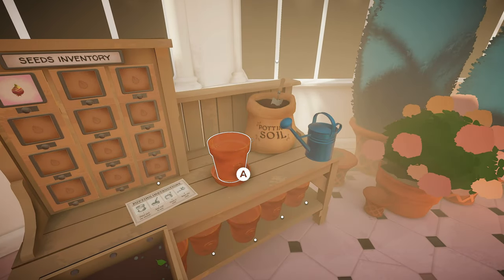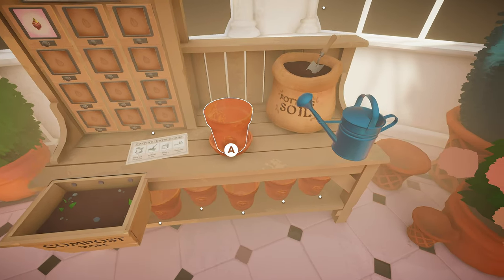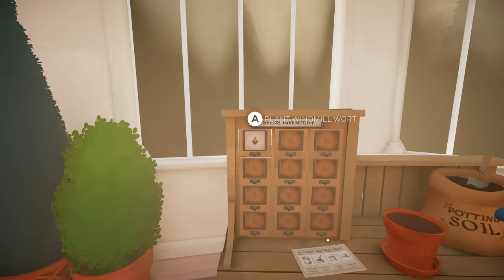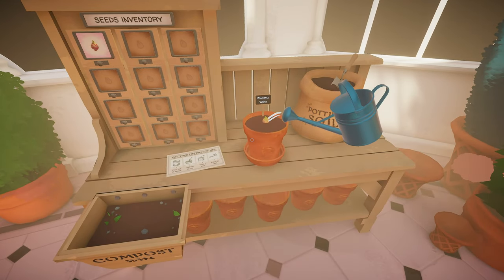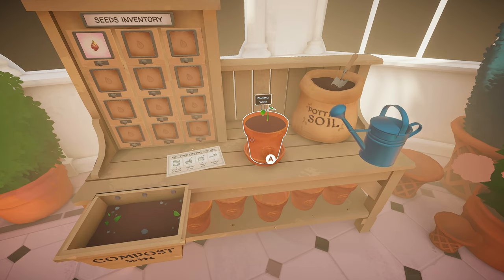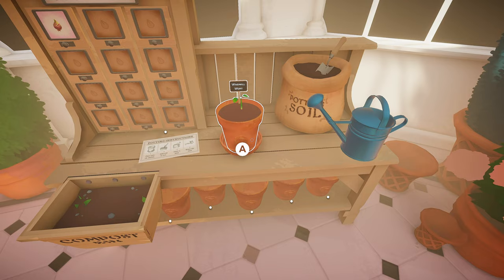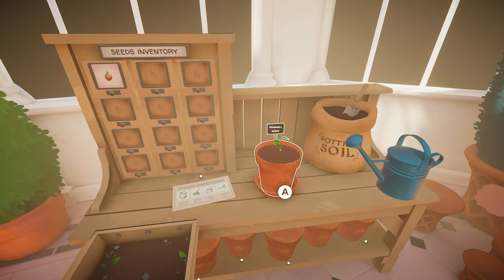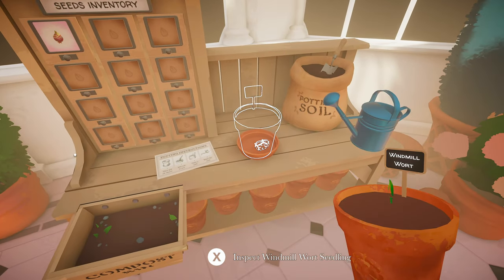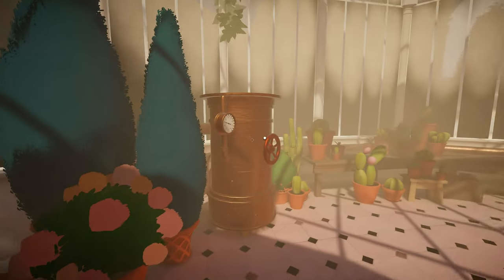Seed inventory. We got the pot, it's already placed on it. We gotta get the soil, plant the seed, and water that bad boy up. There we go. Windmill wart. So now what? Just wait for it to grow? I don't want to pick it up. Put it back. There it goes. Alright, I guess we're just gonna wait on that one. And what's this? The temperature.